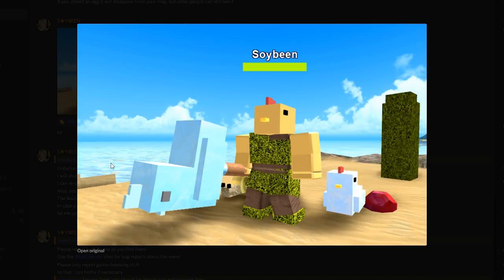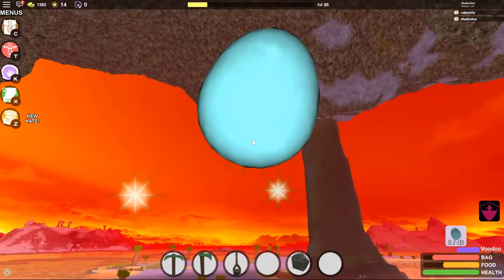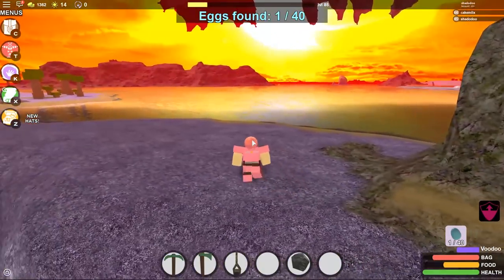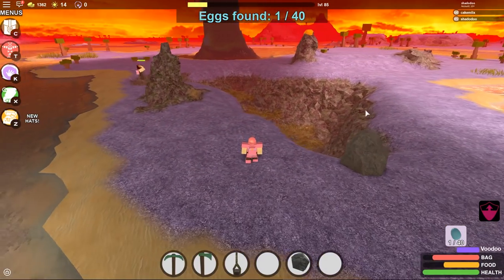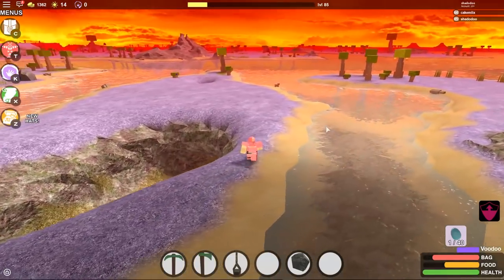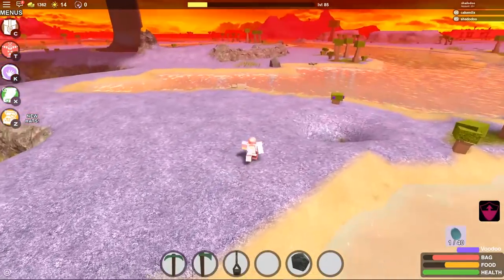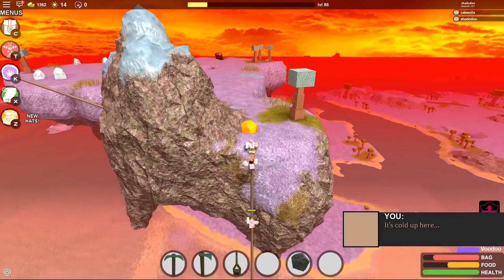We've found our first egg — this is what the eggs look like around the map. They're kind of bluish. We're going to investigate and check out some of the eggs, look around, and see as many as we can find. We can probably get at least the peeper pet and the peeper hat. Also just to clarify, the eggs are not exclusive — everyone can get their own set. If you go around on a public server, the eggs won't disappear for you when someone else collects them.